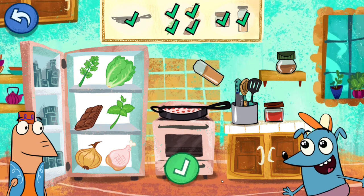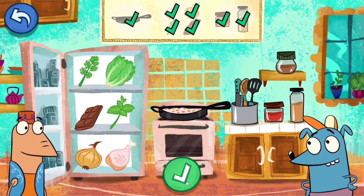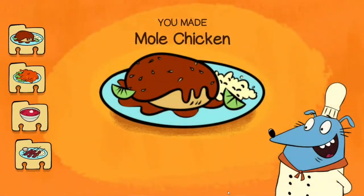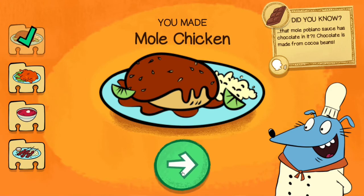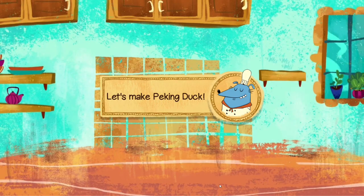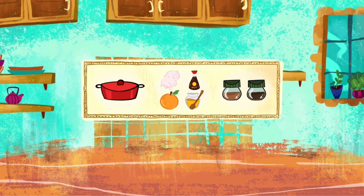Alright, I think we are almost done with this dish. Done! You made mole chicken. Did you know that mole poblano sauce has chocolate in it? Chocolate is made from cocoa beans. Hey, it is Luna's voice — I guess after all she is kind of in this game.